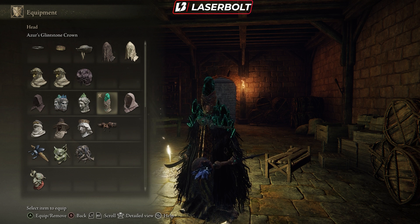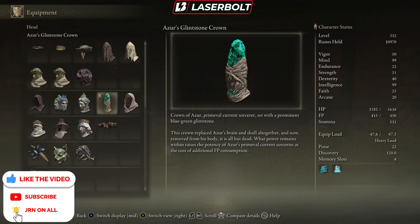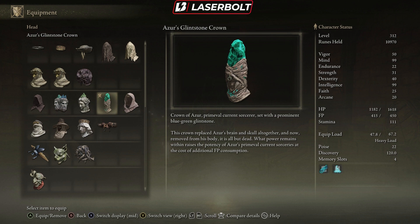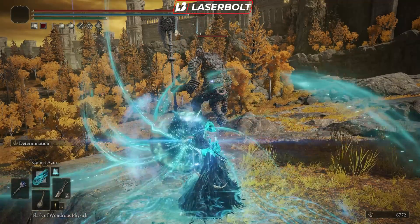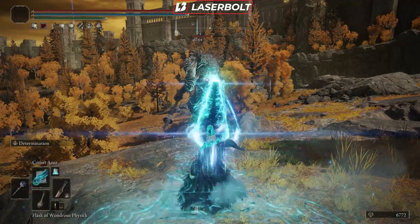What makes this armor stand apart from others is the fact that this particular armor gives you a boost to magic. When you have just the helmet alone, it reads: 'What power remains within raises the potency of the Azur's primeval current sorceries at the cost of additional FP consumption.' If you guys saw my one-shot build, we are gonna negate that FP consumption so we're not losing any. Check out my one-shot build if you want to know how to make this even more OP.